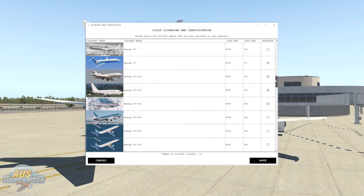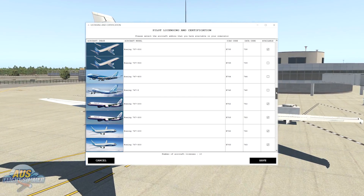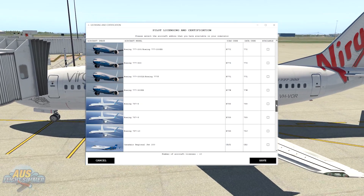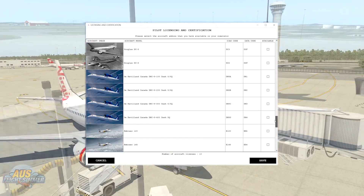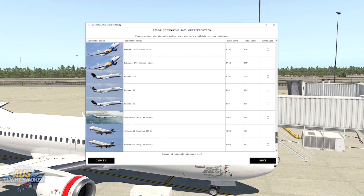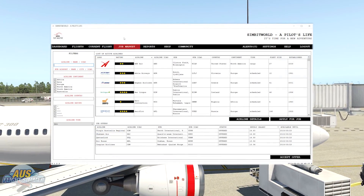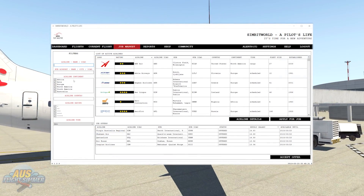When you go through the settings you get to pick what type of aircraft you have in your sim, either X-Plane or P3D. As you can see I'm a bit of a Boeing fan — even though I fly some Airbuses I've got all my Boeings ticked. We're going to be using the IXEG 737-300 for this flight. Once you've set up all your aircraft in A Pilot's Life it's time to go shopping for a job.